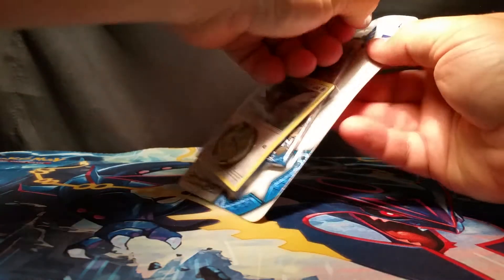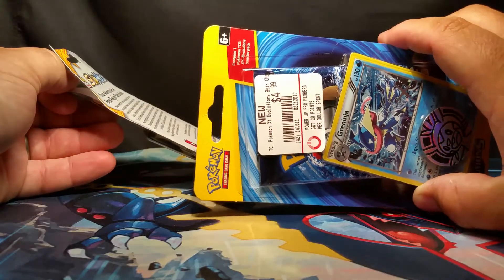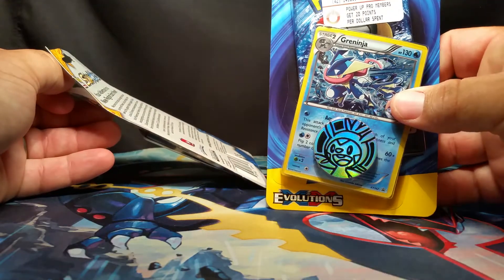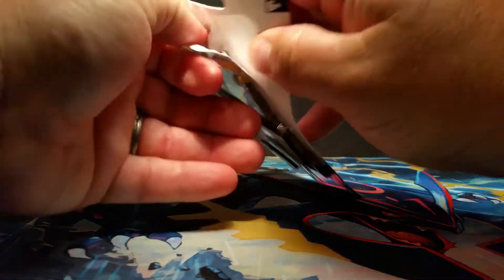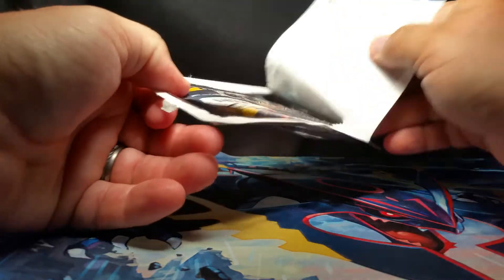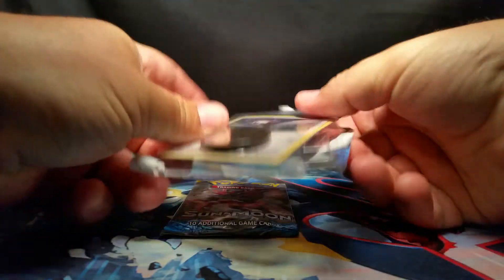So we're going to start opening these up. We got these ones from GameStop for $4.99 as well. I haven't seen these ones before and GameStop had them, so we figured we'd make a little comparison — see which one gives us better pulls, whether the Evolutions packs or the Sun and Moon packs give us better stuff.